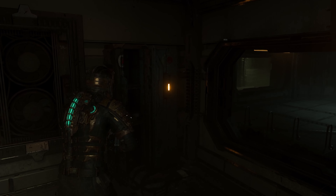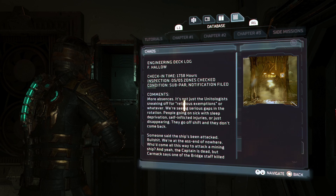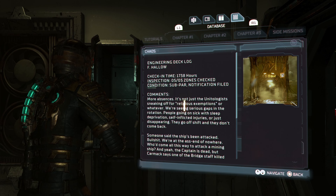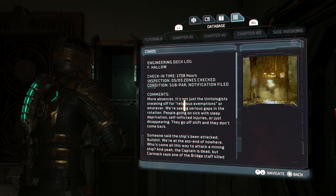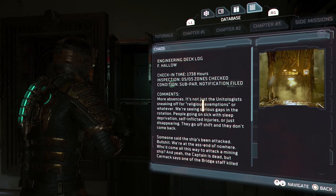Why are they giving us these stasis right here? Engineering deck log. I've hollow. Checking time: 1738 hours. Inspection condition: subpar. Notification filed. Comments — that light's in the way.